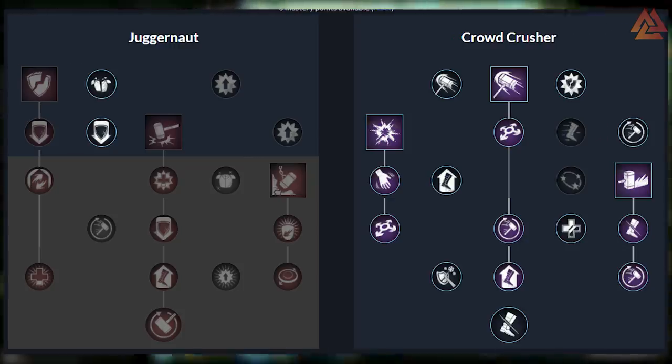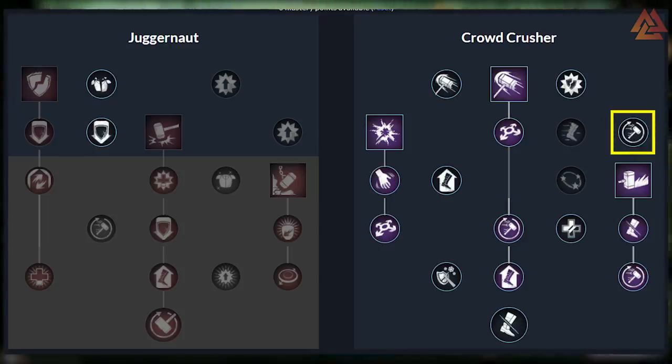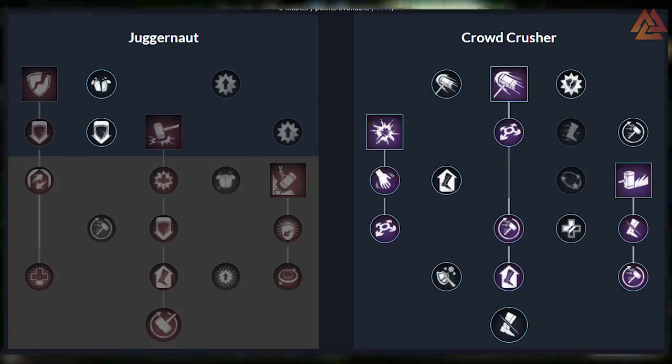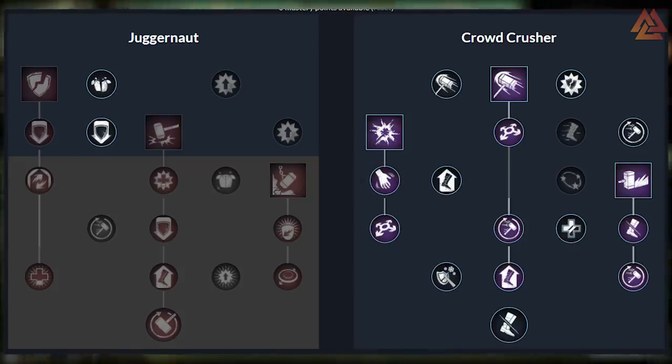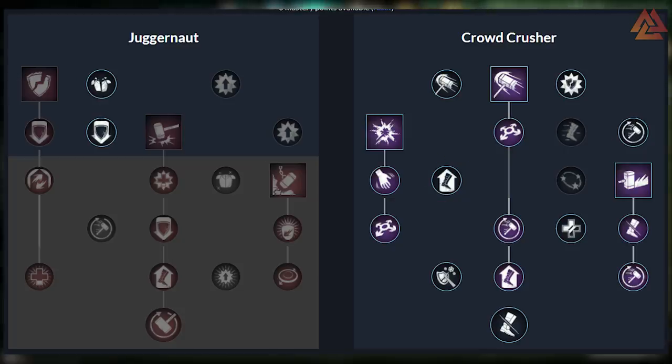Let's move into the passives for these trees. First up, we're going to take the Crowd Crusher tree. We're going to take I Can Do This All Day to reduce your stamina consumption while you block using the Warhammer. Then we want to take Outnumbered, a node that gives us 10% damage absorption if we're surrounded by two or more enemies. As we move down the tree, we want to pick up Acceleration to help reduce Warhammer cooldowns whenever we hit enemies with a light attack and they have a debuff on them. Then we want to take Power Cleaner for the Clear Out skill — this is going to give you Fortify to yourself and the team. Next up, we have Frailty, which grants Shockwave the Weakened debuff, causing any enemies hit with Shockwave to deal less damage — always ideal for tanking. Next up, pick up Facilitation Expedition — this gives you a haste buff if you hit a target with an active debuff. Movement speed is always good when tanking.